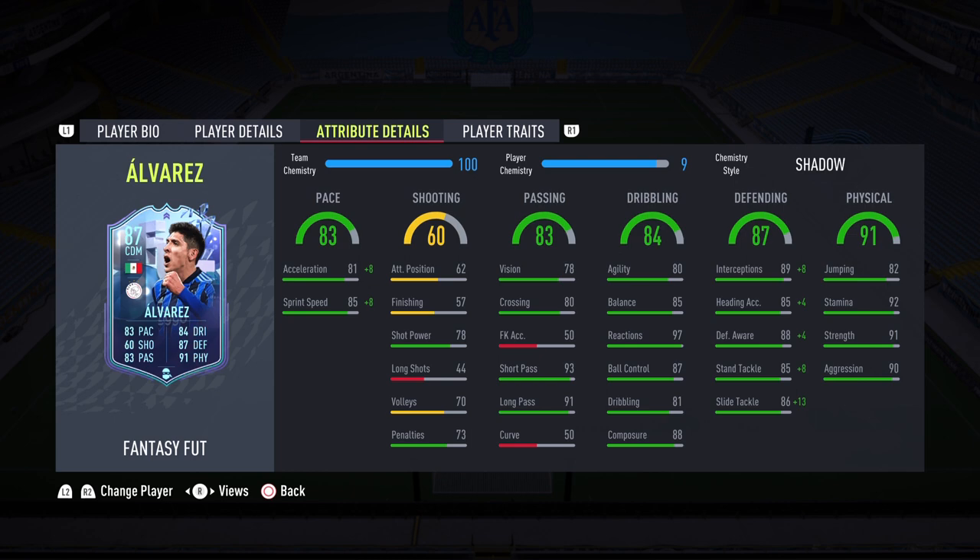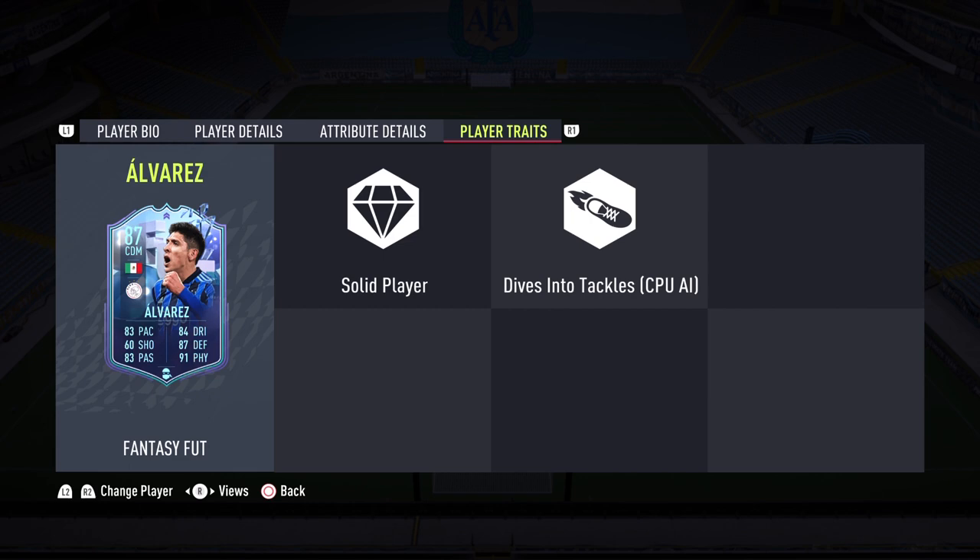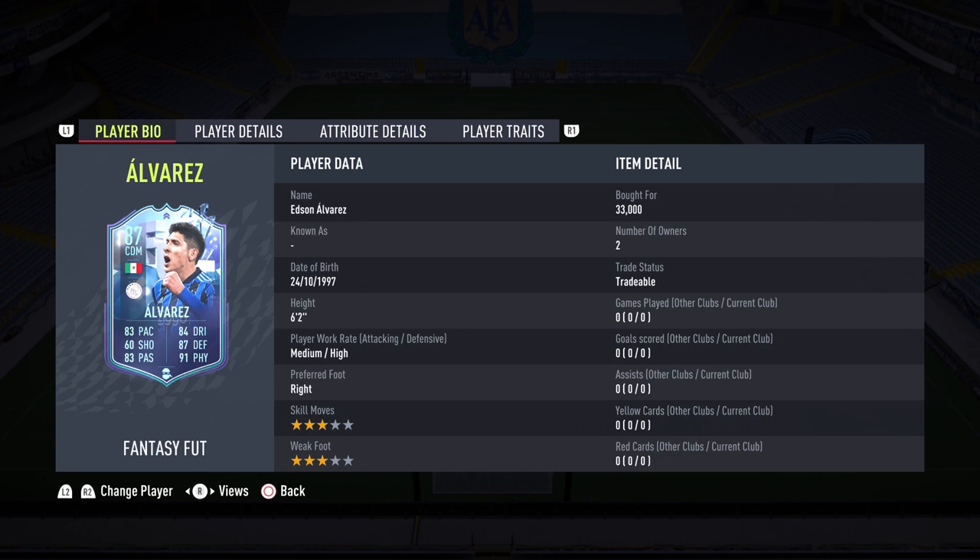Defending is 87: 89 interceptions, 88 defensive awareness, and standing and sliding tackles both in the high 80s. With the Shadow chemistry style, this is basically 97 defending. I was about to put a Shadow but then thought we need to max out that pace — so Shadow is the way to go with this card. Physical is 91: 91 strength, 90 aggression. He does not come to play. With that strength and aggression he should outbody anybody, and the stamina means he'll last the whole game. Player traits: solid player and dives into tackles. I'm so excited — is he the best CDM in the Netherlands? Let's get to the gameplay portion.